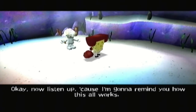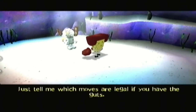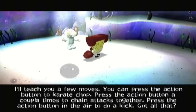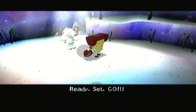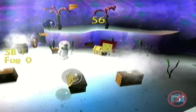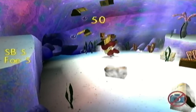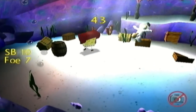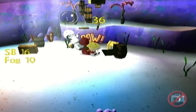Now listen up, because I'm going to remind you how this all works. We've got a short amount of time to bust up all the junk in the yard. The person who breaks the most stuff when the time runs out is the winner. Sandy explains the moves: press the action button to karate chop, press it a couple of times to chain attacks, press it in the air to do a kick. Ready, set, go! And the battle begins — the epic yet extremely ridiculously easy battle between SB and Foe. They could not fit Spongebob's name on the score thing.